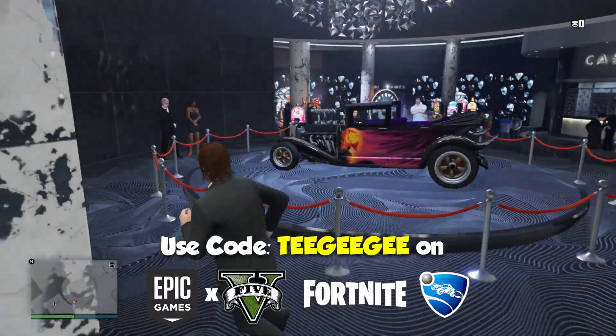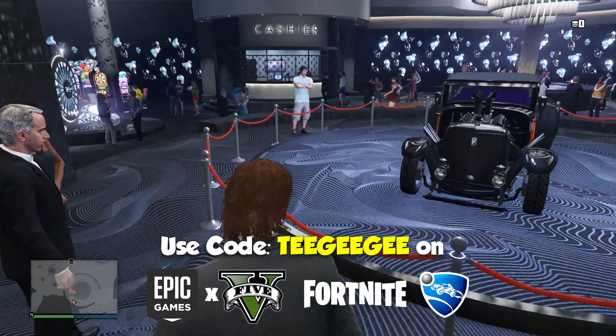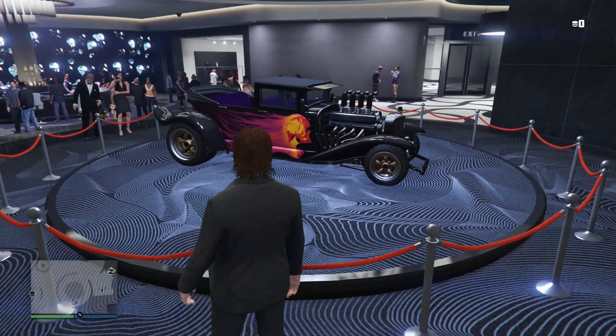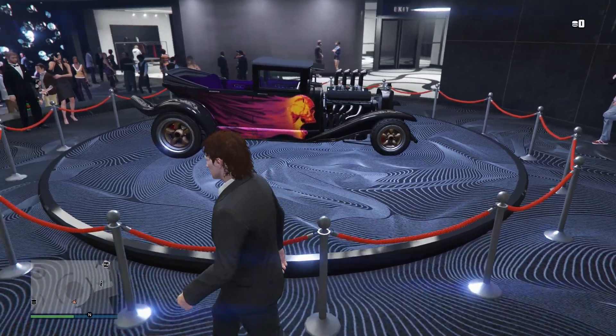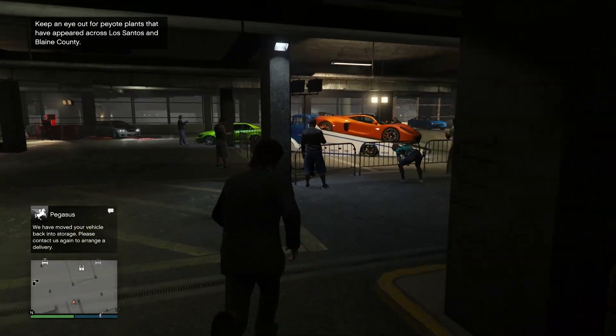Starting off with the podium vehicle, like always, we're getting straight into the Halloween theme. This week it's the Frankensteins. This vehicle is only available during the Halloween event, and it's on the podium this week — $550,000 normally. So either try and win it or buy it before it goes away.